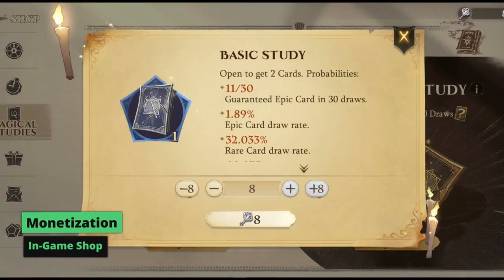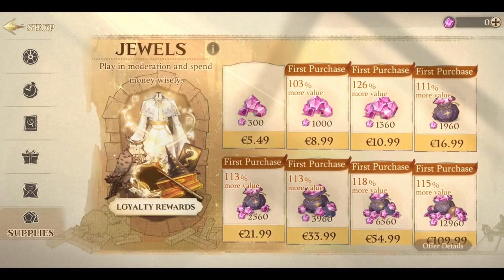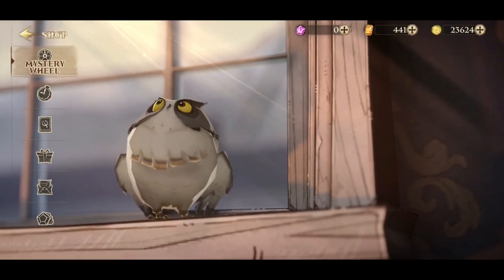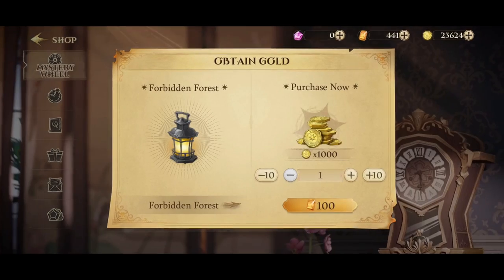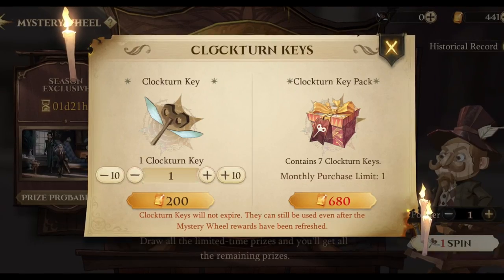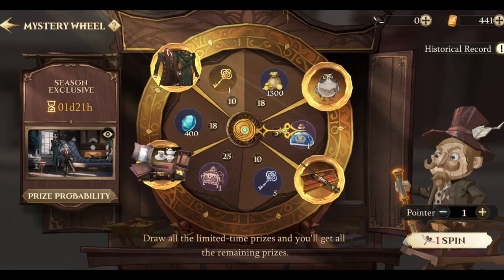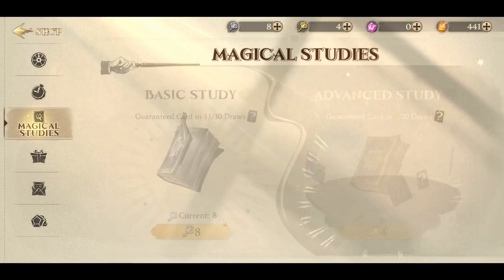There is an in-game shop where you can find a variety of items. Each day you can claim a free card, and there is a section where you can buy cards for gold — especially useful if you want to acquire additional copies to upgrade your favorite cards. The lucky wheel provides an opportunity to spin for exclusive rewards. Each spin requires clock turnkeys, which can be obtained with gems. On average, around 80 to 85 keys are needed to obtain all the exclusive items, though luck plays a significant role and you may require fewer keys if you're fortunate.